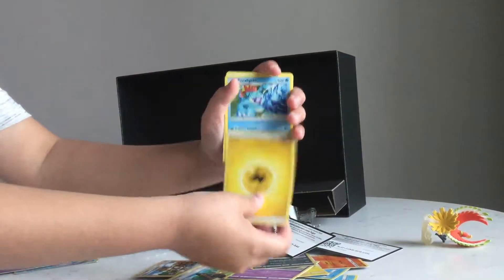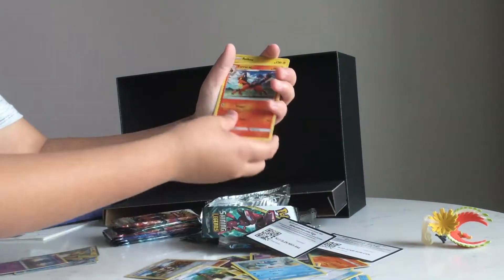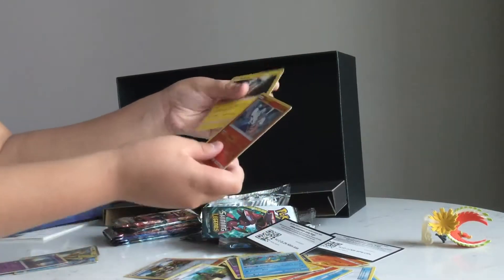Electric Energy, for Alligator, Warp Energy, Energy Retrieval, Torracat, Puzzle, Jynx, Croconaw, reverse holo Rhydon, and a holo Raikou.